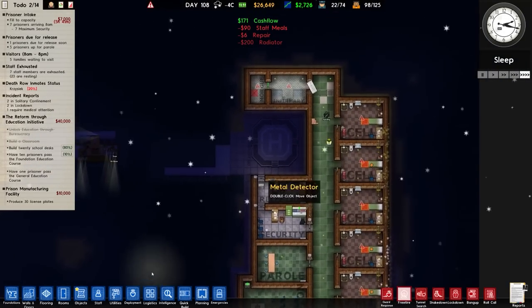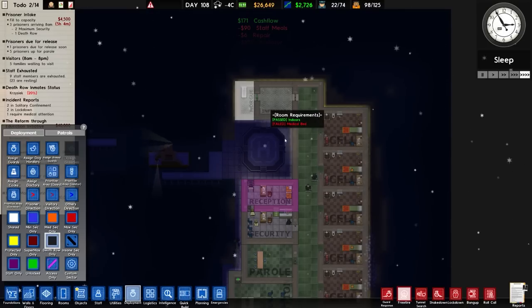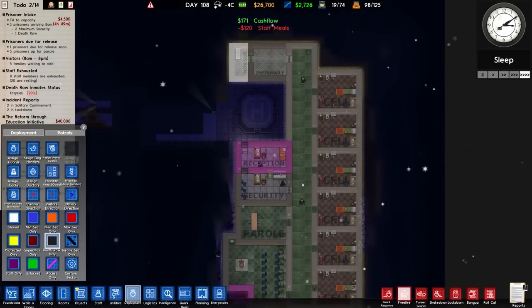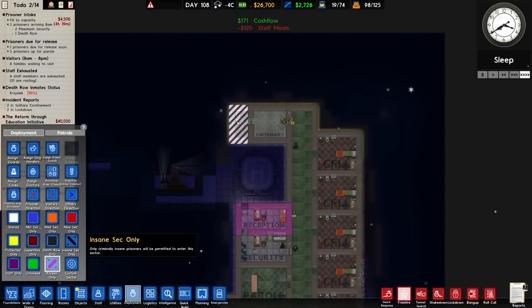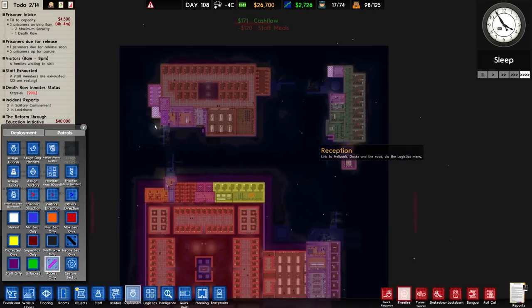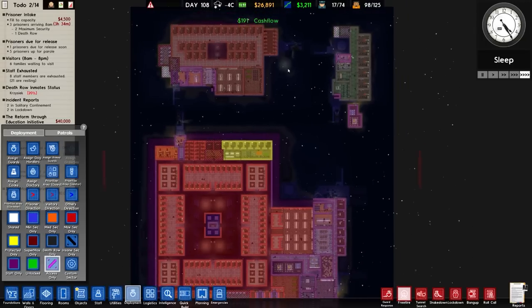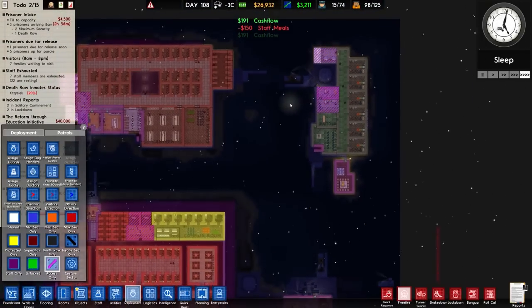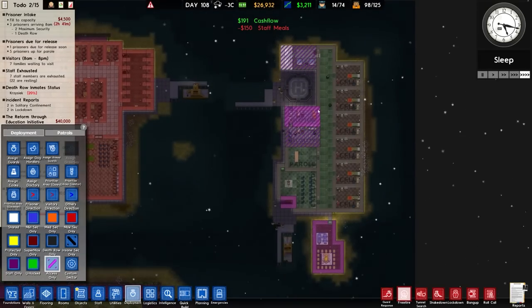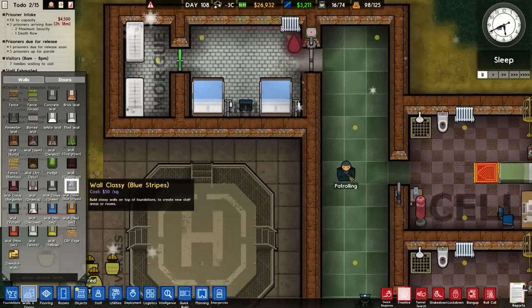That is our infirmary built. We'll have to change deployment to death row across the entire area — that one changed so it wasn't going to be death row. The morgue needs to be shared but access-only, and the infirmary should also be access-only in both cases, because we only want prisoners going in there when they absolutely need to.